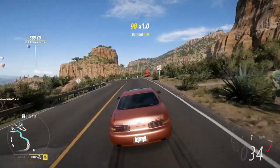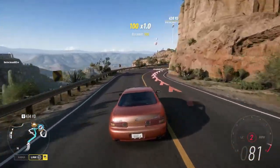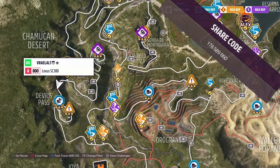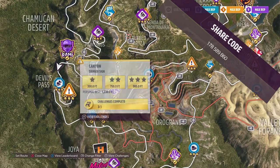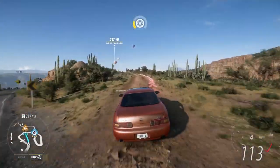Welcome to Series 22, Upgrade Heroes, Summer in Forza Horizon 5. The vehicle we're using today is the 1997 Lexus SC300. The share code's on the screen now, and the Rally Adventure danger sign we're doing today is the Canyon danger sign.